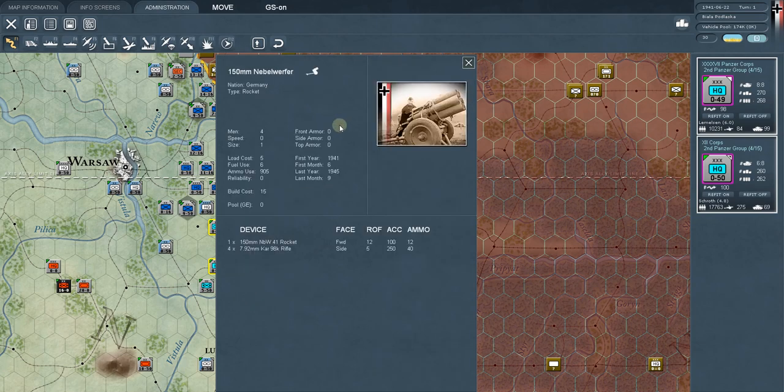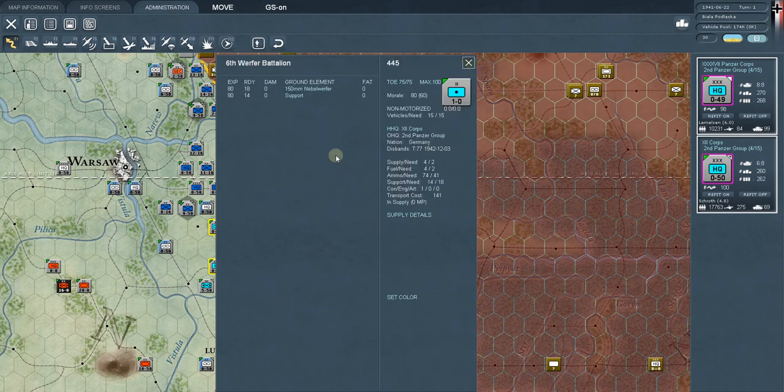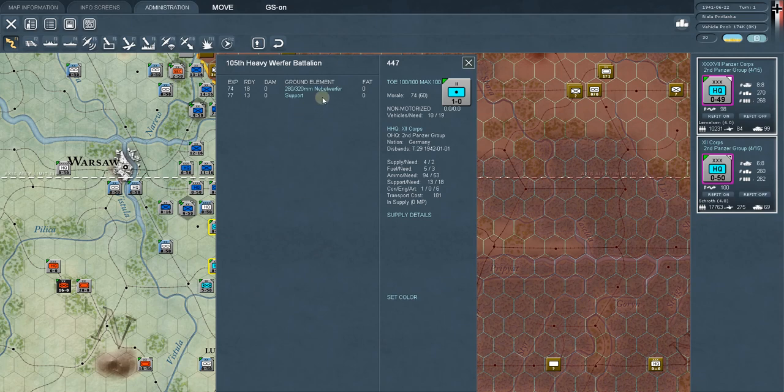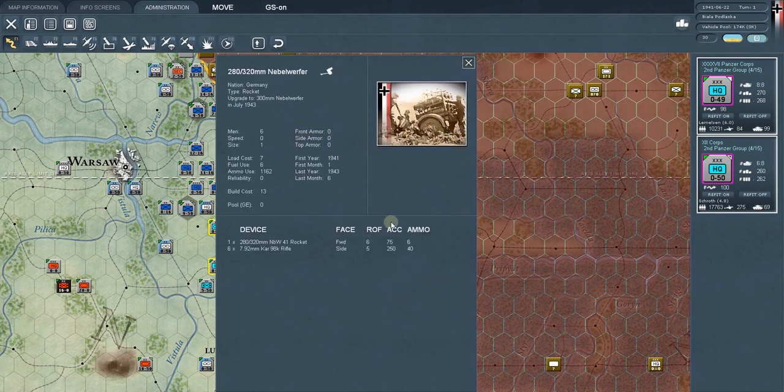Werfer battalions are rocket units. Look at the Nebelwerfer — the 150mm one — it's a machine of death firing rockets. I think of Werfers as being like artillery. If I have a rocket battalion in a location, I also like to have a traditional artillery piece there. Rockets can sometimes have better range but less punch — you can check them at that level, or just treat them like artillery, which they largely are.